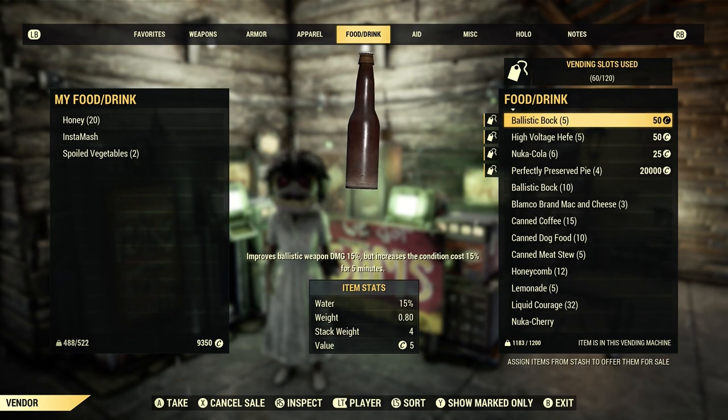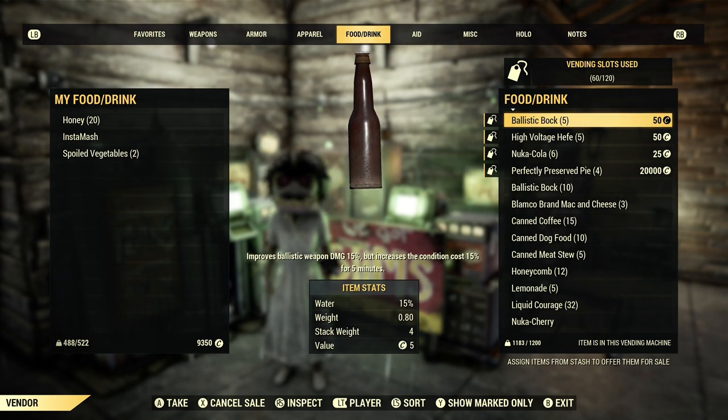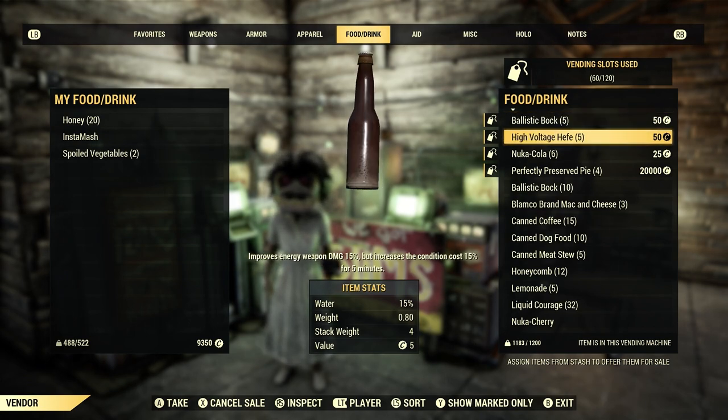The next items on our list are two damage-increase drinks: Ballistic Buck and High Voltage Hefe, just to get more damage. I usually sell these for around 25 to 50 caps and they do sell very nicely. People are always looking to increase their damage, so they will go out of their way to buy these. If you don't see them selling, lower the price a little bit and they will sell.